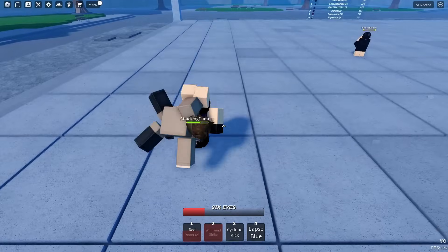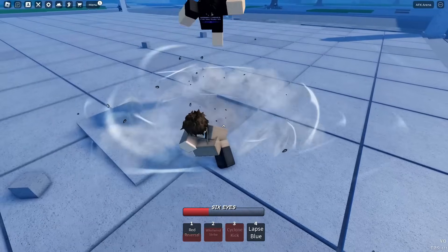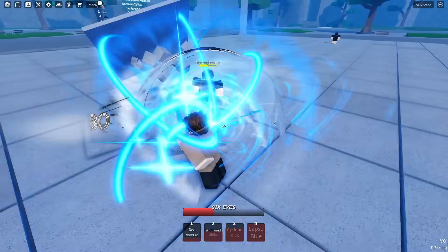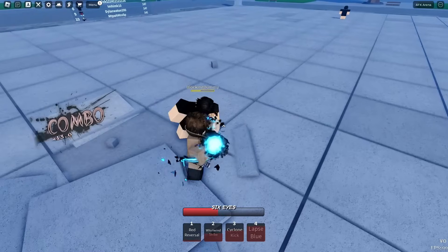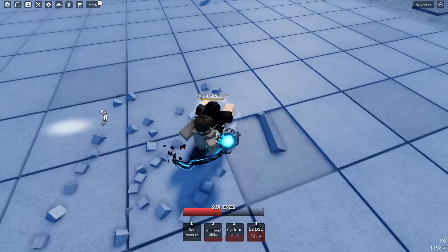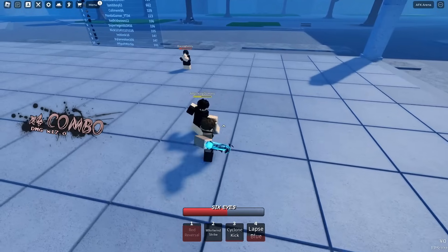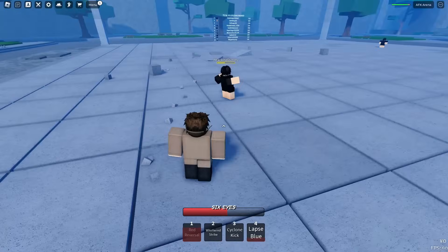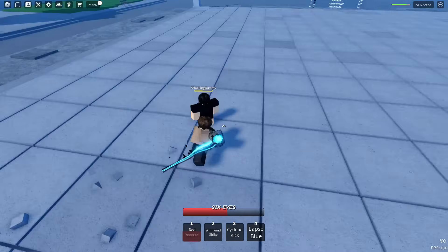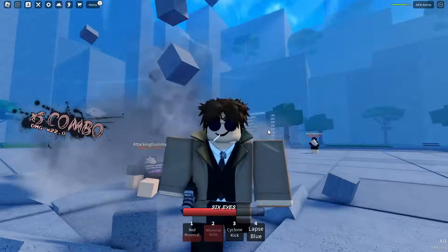Two is Whirlwind Strike — there's a barrage and you just slam them down. Three is Cyclone Kick. Four is Laps Blue — that seems to bypass block as well, so that's going to be very good. It also seems to be a combo starter slash extender. So far, let me know what you think about the game down below — it is released. We're also going to be covering Okura, which is an early access character. I bought it just for y'all.